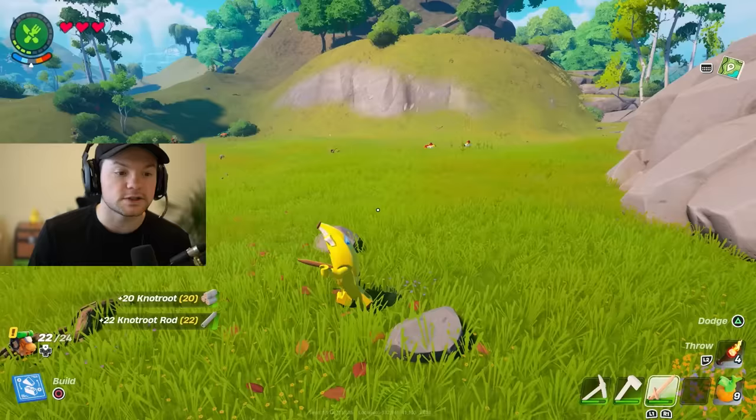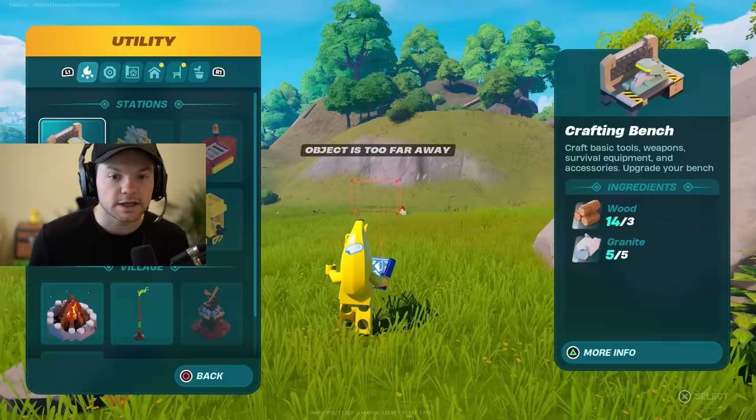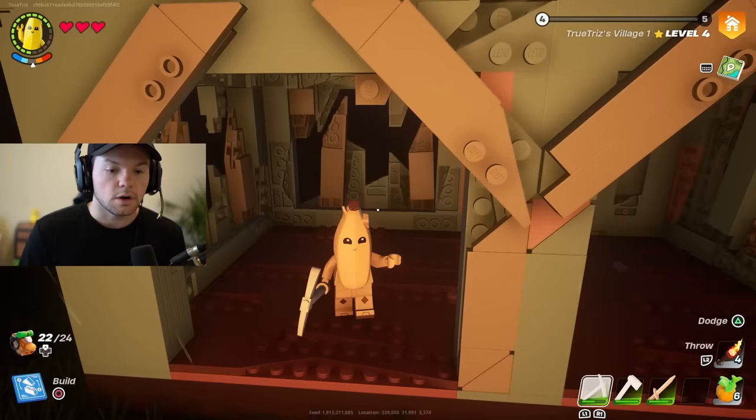First things first, if you don't know how to do it already, you want to build a crafting bench. A crafting bench requires wood as well as granite. To get the wood, find sticks and collect wood. Find granite on the ground and collect that — you can also break trees and break rocks to collect granite as well.